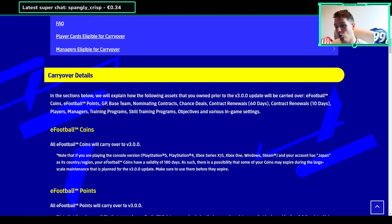We veterans who have played the game since the beta will kind of know what happens - even from the PES series, veteran players would come over, those became legendary players and then epic players in eFootball when the series changed over. Basically it says here, in the sections below we will explain how the following assets owned prior to the v3.0 update will be carried over: coins, points, GP, base team, nominating contracts, chance deals, contract renewals, training programs, skill training programs, objectives, and various in-game settings.